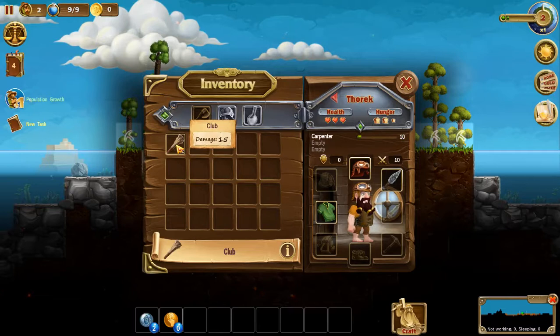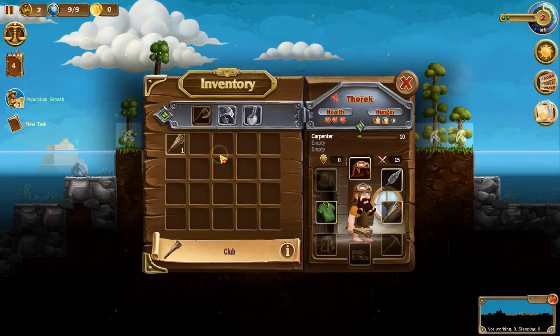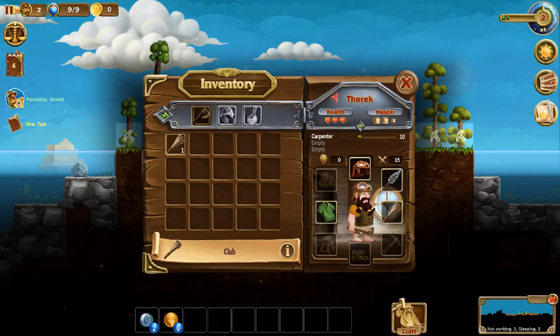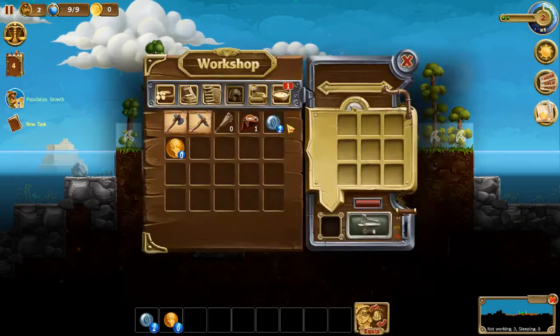Okay, grab another club since I got two. As you equip their weapons and armor, you go down here to equip. You can either grab it and drag it to the inventory or you can just double click. Click the disk with the time on it to change the game speed — that's up here. If you click on it you can speed up time or you can just leave it as it is.